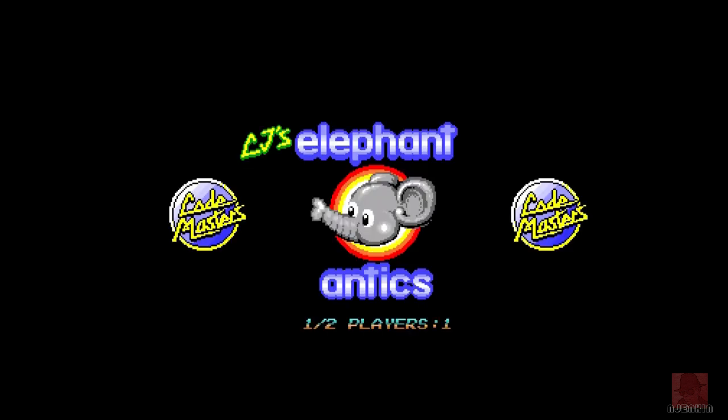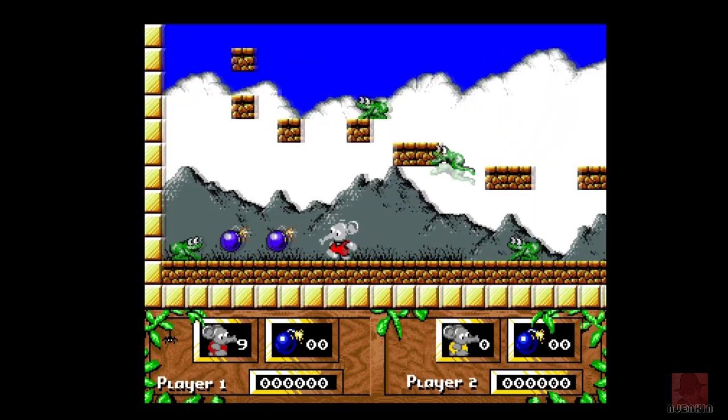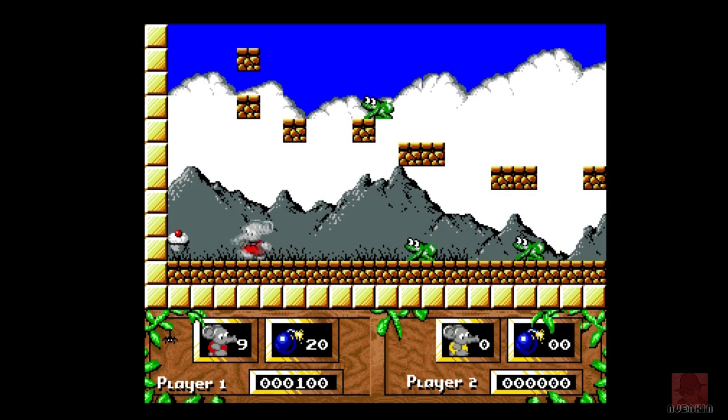We'll have a few more goes. If you're liking the look of this, just compare it with other platformers - well, it's a puzzle platformer: Gods, Zool, Zool 2, there's many, many ones that we've covered. This is sort of okay if you like the 8-bit version and wanted an upgrade, but it's not pushing the Amiga whatsoever, and they could have done quite a bit more with this one.